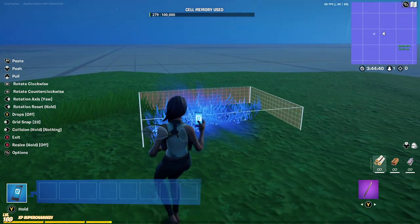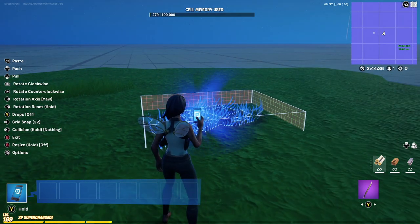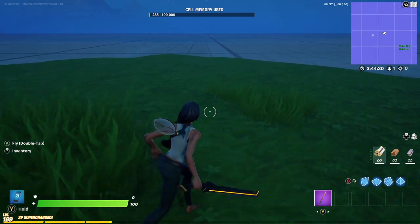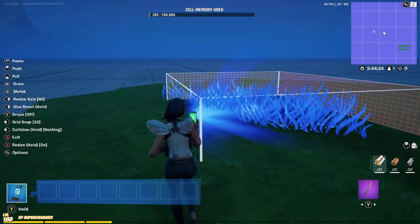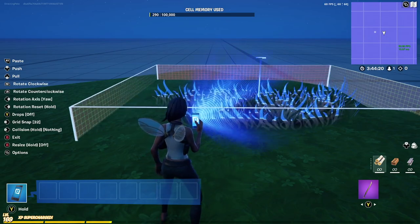Epic does seem to have somehow addressed some of the issues with this piece. In this most recent update it works sometimes, but not others. I have a grass piece on the left and a grass piece on the right — one I made regular size, the other one I resized. The rest are all going to be resized, but I did make one where I did not resize it at all.